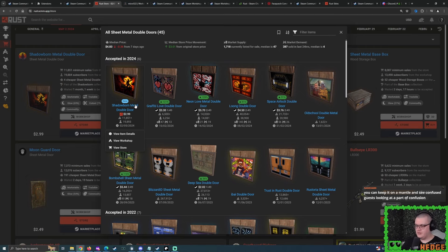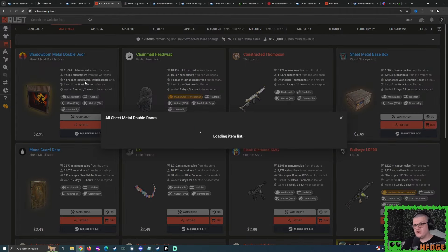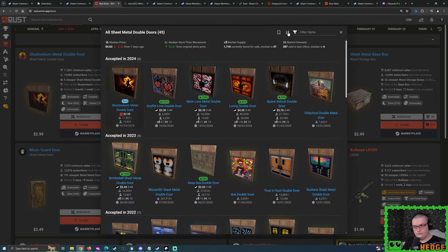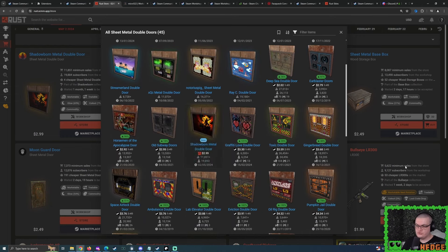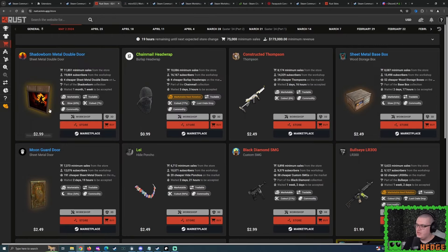If we do end up getting a lot more skins being accepted all of a sudden, the previous ones won't be so special anymore. But Rust skin prices at the moment are doing pretty good — every single marketable Sheetmetal Double Door is now in the positive. Even the Deepsea Double Door is comfortably above with a 36% positive rating. Things are looking pretty sweet.